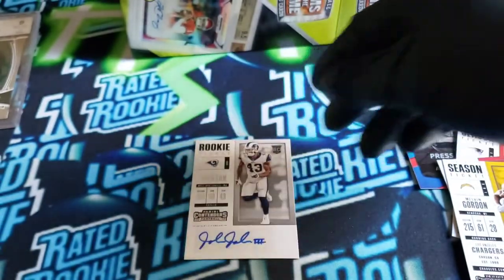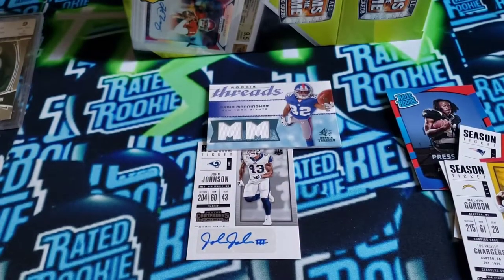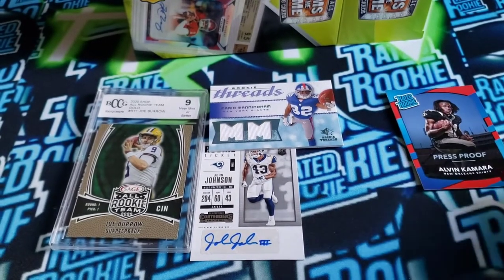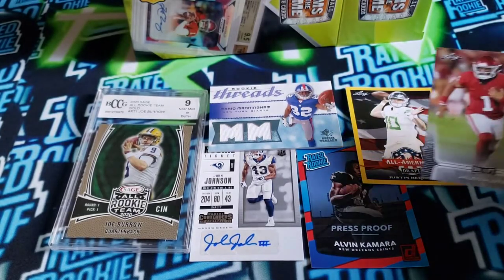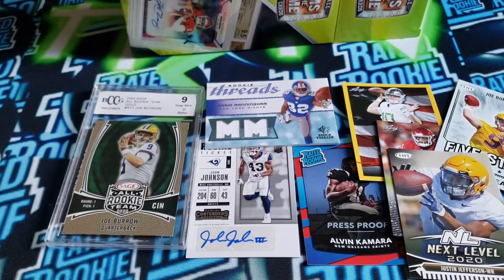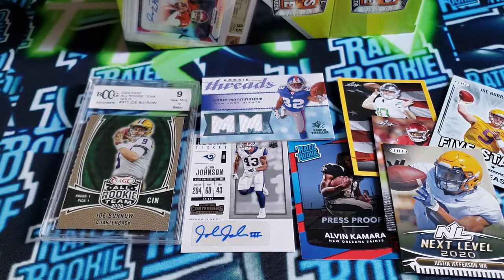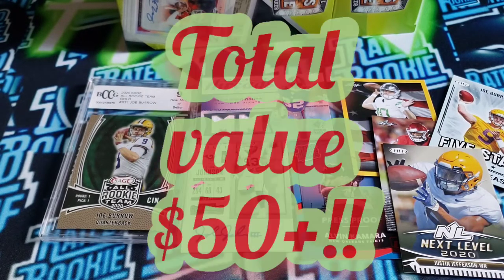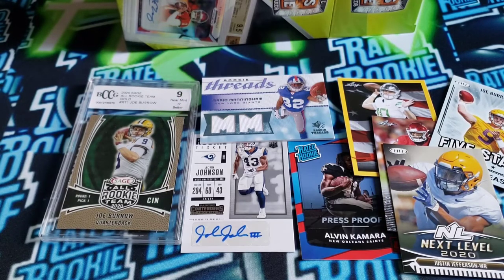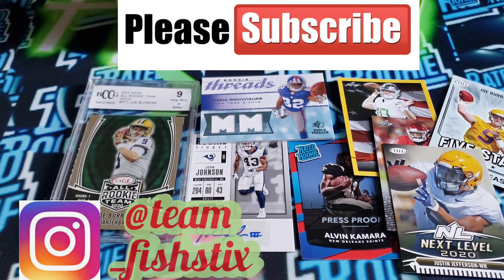Box hits: we got a John Johnson auto — not really sure if that's worth much, but I'll flash the price on screen. We got our Mario Manningham relic, the Joe Burrow graded card, and I'm calling the Alvin Kamara Press Proof the hit of the box. Also pulled the Herbert, the Hurts, the Burrow, and Justin Jefferson. I'd say that was actually pretty solid for $20 — $22 after tax. I really hope that Kamara is hot. Alvin Kamara is good. Anyway, I hope you guys enjoyed this, and if you're lucky enough to grab one of these, I'd say do it — you never know what you're going to get. Hope you enjoyed the video and I will see you in the next one. Peace.